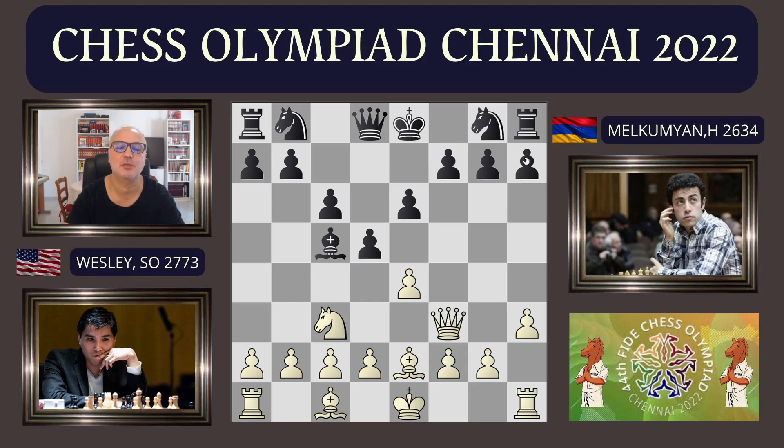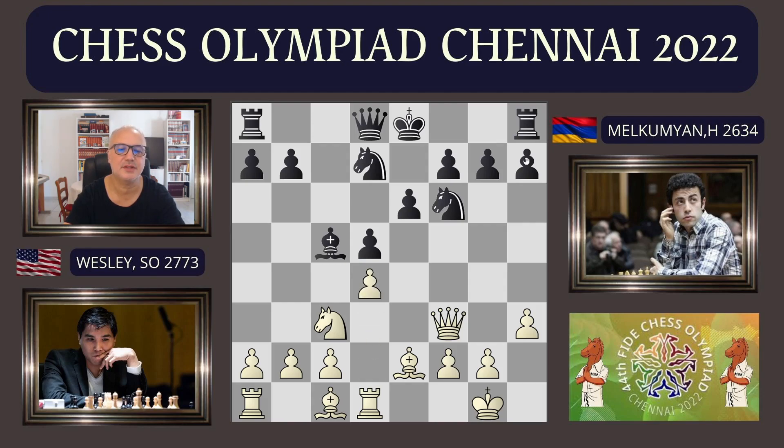Bishop C5. Short castle, Knight D7, and then the exchange on D5, takes on D5. So we have the bishop pair, the game opens up. Rook E1, obviously for D4, and simply to play E5. Knight F6, D4, Bishop E7, Bishop D3. The bishop on D3, short castle, Bishop F4. It's a very solid position for White, without problems.